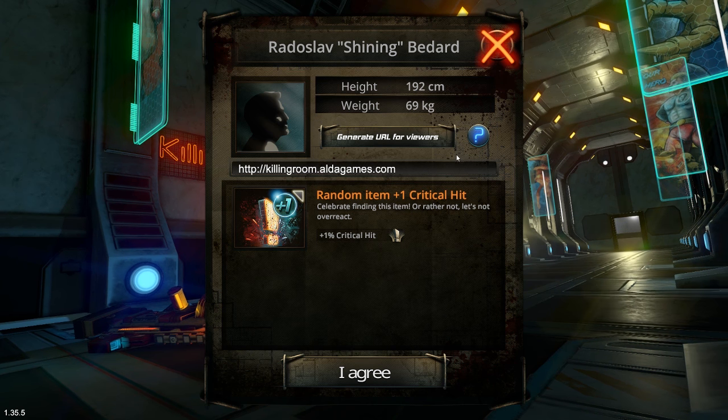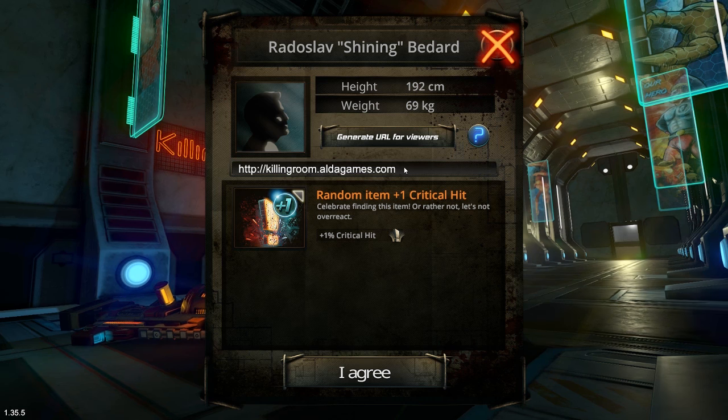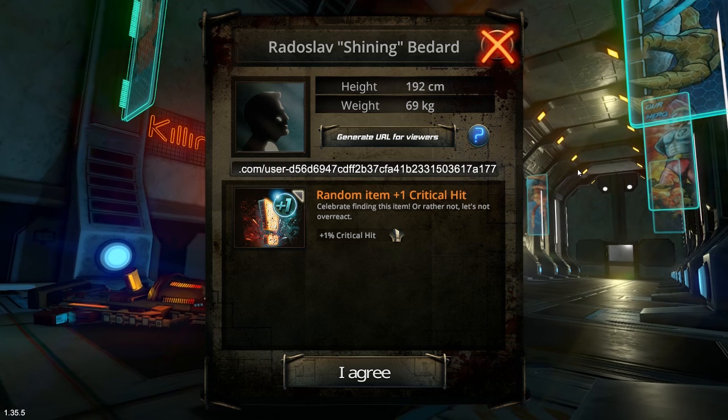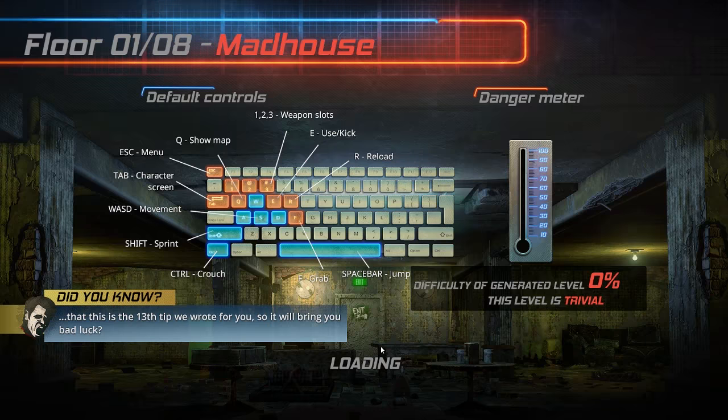It looks like we got random characters that are randomly generated. There's totally a stream integration. So if we do want to do stream... this is huge. I'm gonna do the stream integration later because this is currently offline. So this is a first-person shooter.